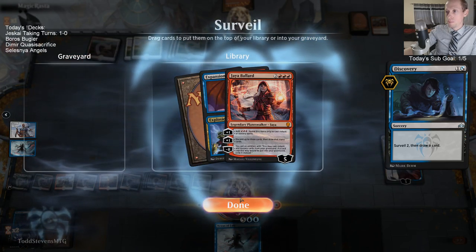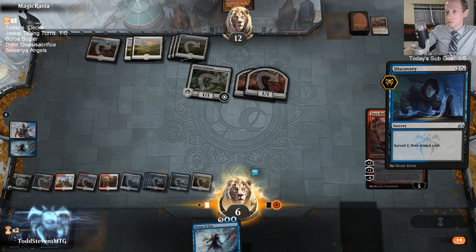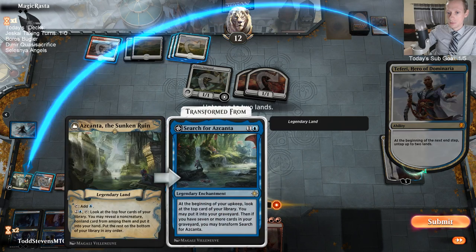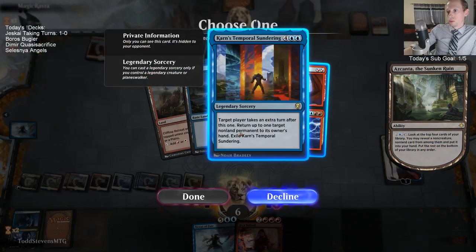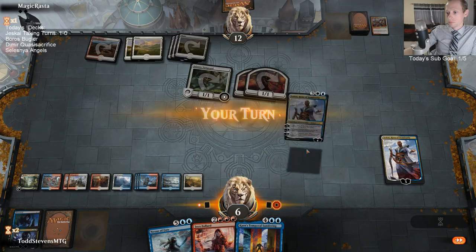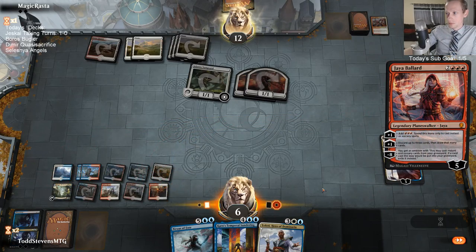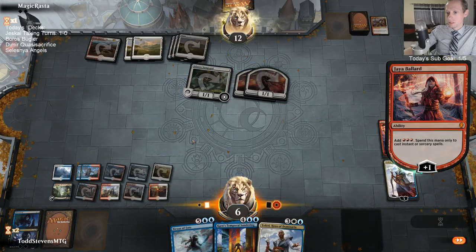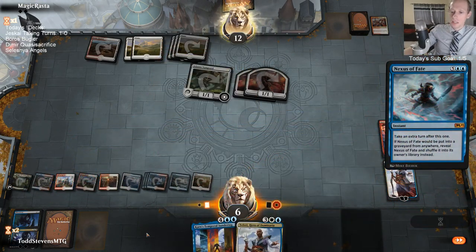I'll keep both of those - definitely Jaya. I can activate Ascanta here and take that Explosion. Jaya, add three mana. Ready for your first lesson? Is it hot in here or is it just me? And Nexus - because we want the Nexus back in our library as soon as possible.